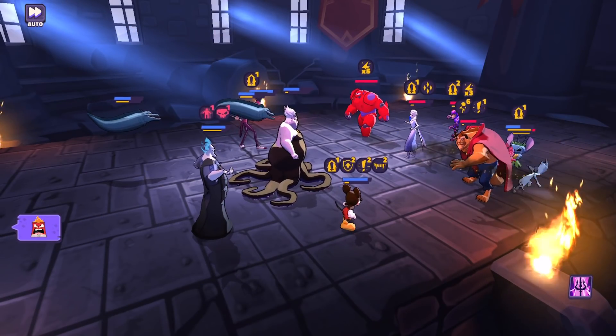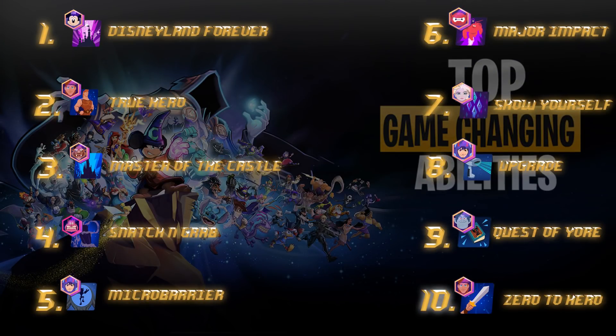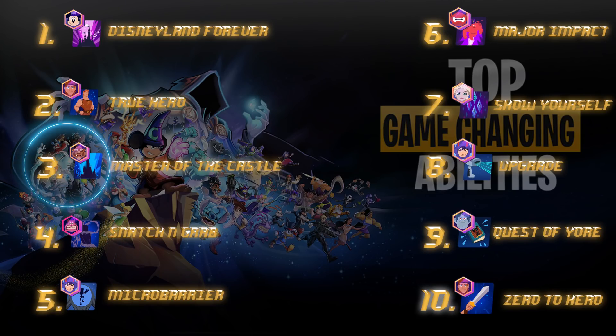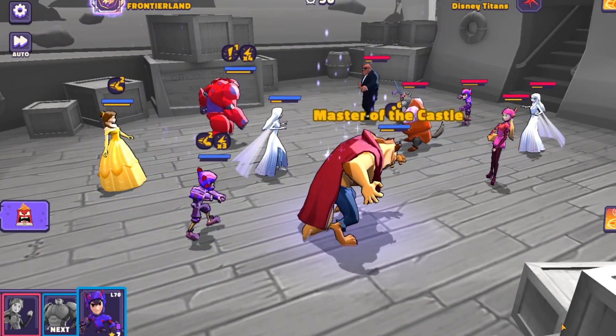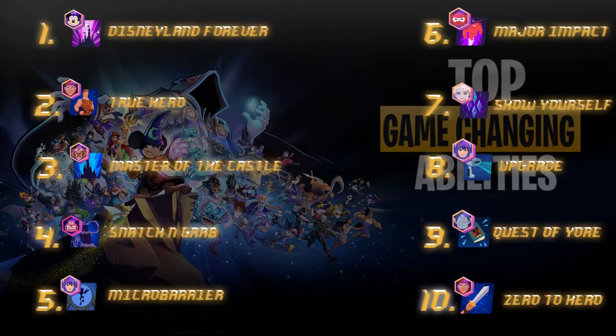Number 4 is Snatch and Grab — arguably the best ability in the game — with Stasis being the strongest buff/debuff/Hercules counter. It's insane. I've got a main video on Snatch and Grab if you want to understand the mechanics, and the full Pain and Panic death guide is up above as well. Number 3 is Master of the Castle — buggy as all hell but insane when it comes to giving turn meter to Beast over and over, making you think twice about spamming Hiro Hamada or other turn meter characters because Beast continues to gain that same speed meter.